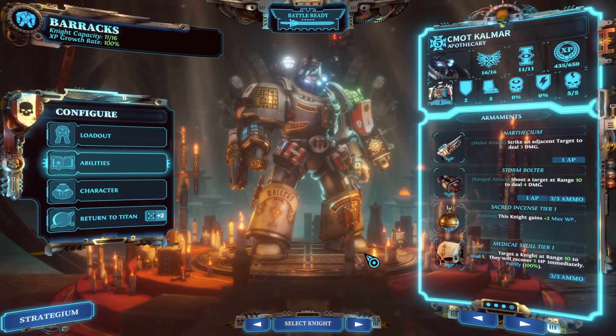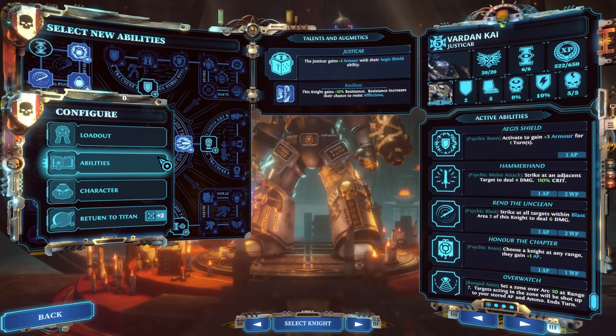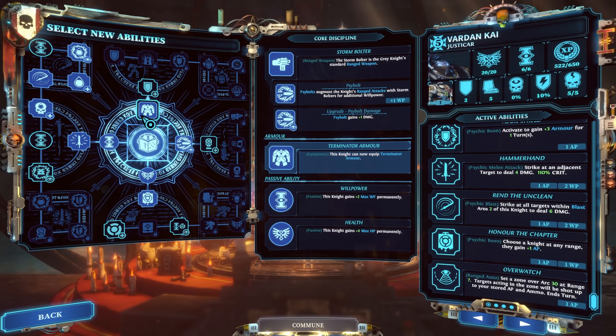To start off, we're going to go into the Justicar — probably my favorite of the four base classes and the tankiest until you unlock the Paladin. The Justicar and the Apothecary are the only two base classes that can take advantage of Terminator armor. The difference is that Terminator armor has innate health and armor benefits at tier one, but you cannot scale walls or jump over precipices — that's what power armor allows. You sacrifice mobility for increased armor.